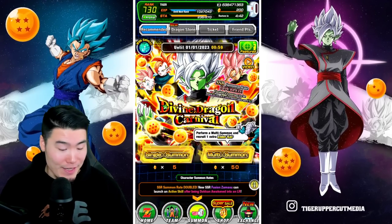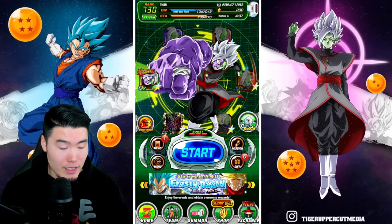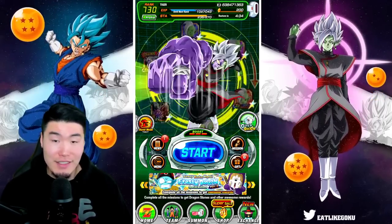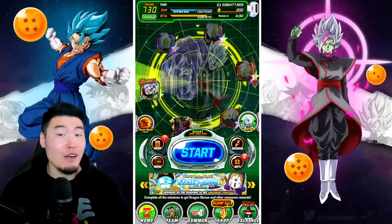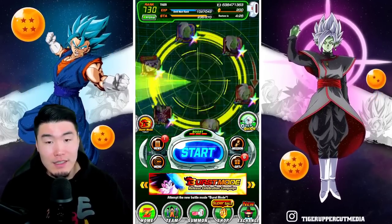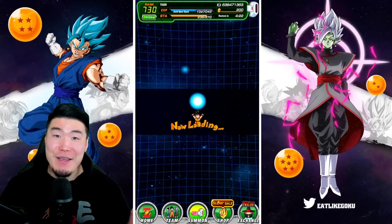Stone time! You know what, I'm gonna do a few more spins to increase the luck a bit. The first couple of spins gave us LR luck, but not the specific Fusion Zamasu luck. So I think these spins will do the trick now. Okay, here we go, we're ready.